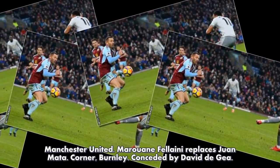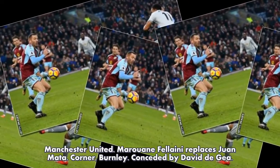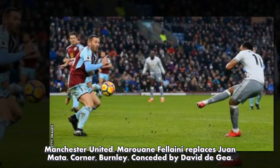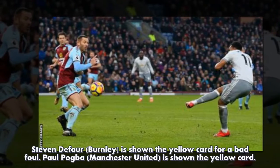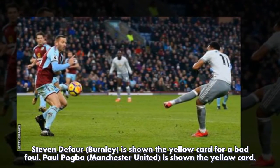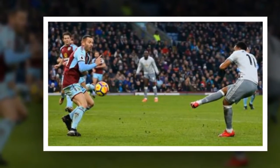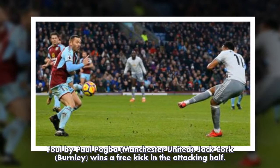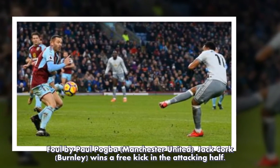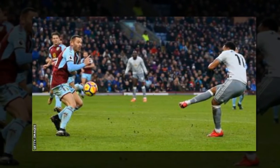Substitution, Manchester United — Marouane Fellaini replaces Juan Mata. Corner, Burnley, conceded by David De Gea. Steven Diffour, Burnley, is shown the yellow card for a bad foul. Paul Pogba, Manchester United, is shown the yellow card. Foul by Paul Pogba, Manchester United — Jack Cork, Burnley, wins a free kick in the attacking half.